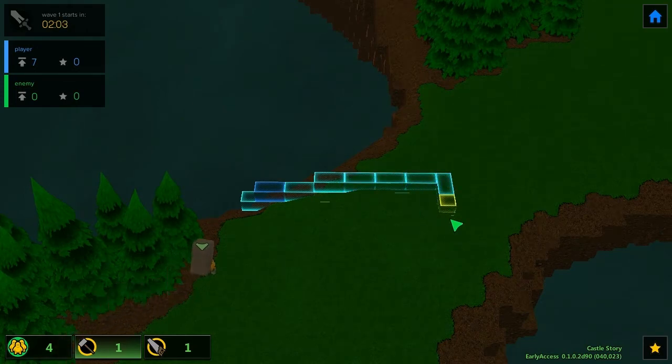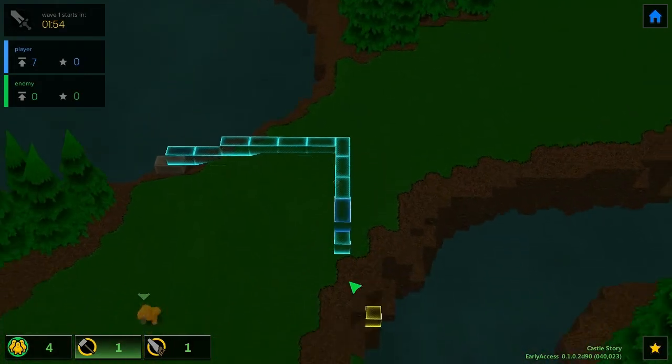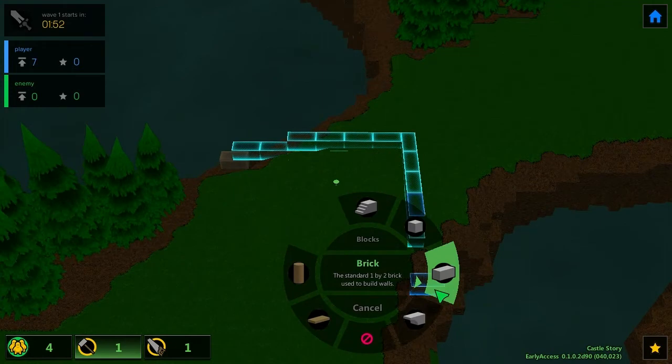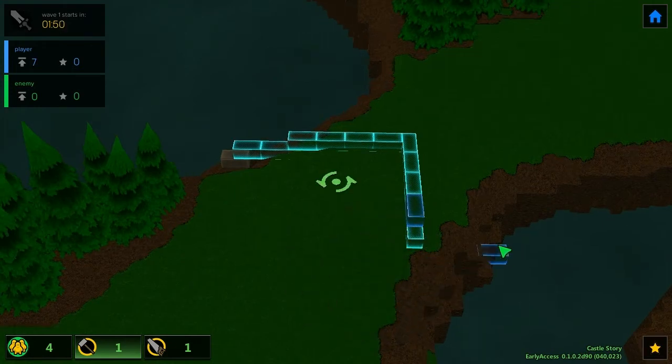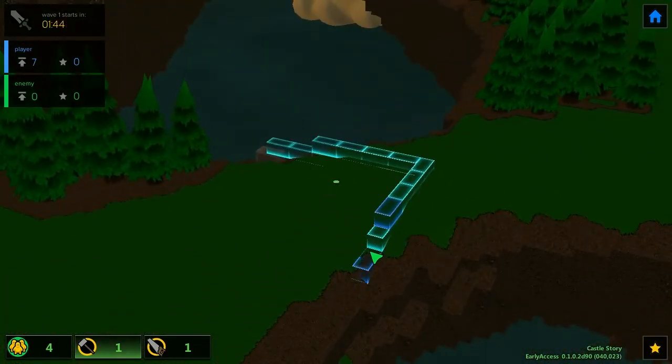He's going to build this now — I don't know what the problem was before. Maybe the yellow blocks mean he cannot reach them and I made a big mistake. We'll see soon enough when the enemies come.